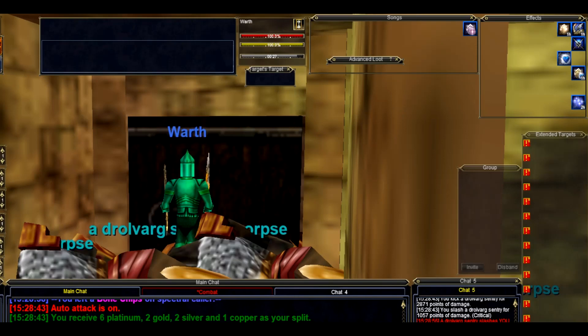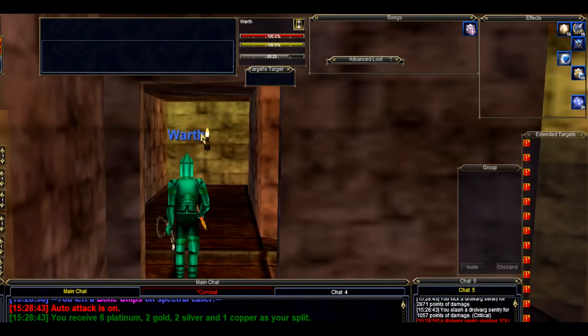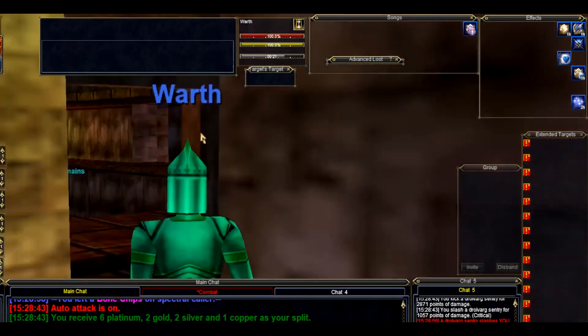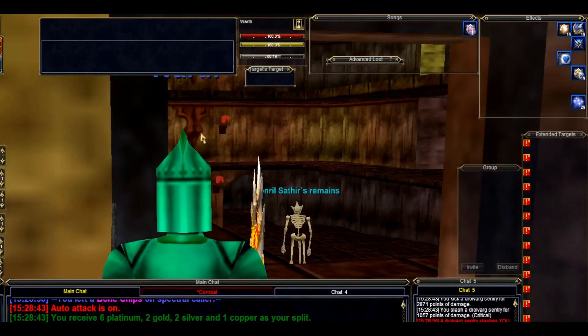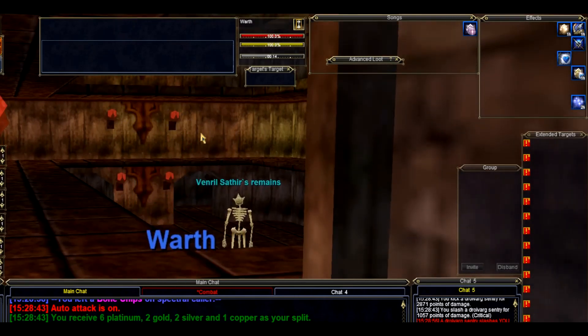Now, as I mentioned before, it's very important to wait unless you are sure you need to drop down. The reason for that is the doors, once you drop down, are all locked, and it's very easy to get drained with VS and wiped if you drop down before you have a raid force there that's capable of killing it.